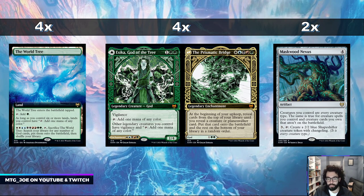There's also the backup value and ramp plan of Eska, God of the Tree. Eska is a flip god — three mana, Vigilance, taps for one mana of any color to help ramp. Other legendary creatures you control also have Vigilance and add one mana of any color. The flip side is a five-color legendary enchantment: at the beginning of your upkeep, reveal cards from the top of your library until you reveal a creature or planeswalker, put it onto the battlefield, and put the rest at the bottom of your library.